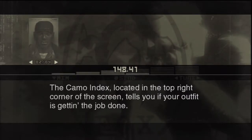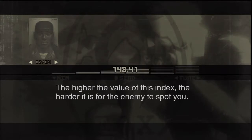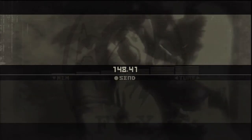The Camo Index, located in the top right corner of the screen, tells you if your outfit is getting the job done. The higher the value of this index, the harder it is for the enemy to spot you. Try your best to keep the Camo Index as high as possible.